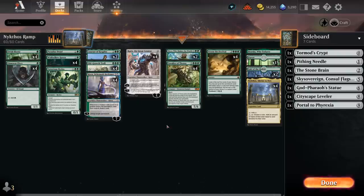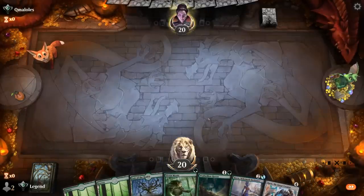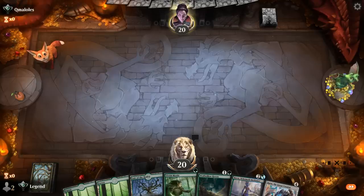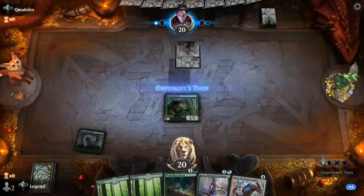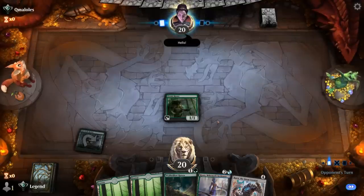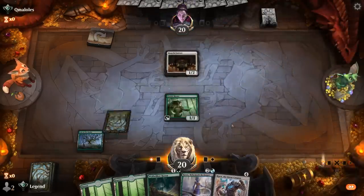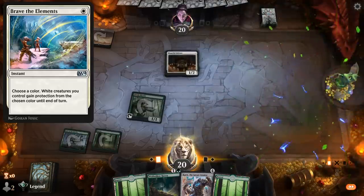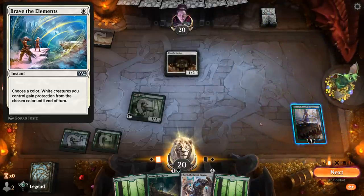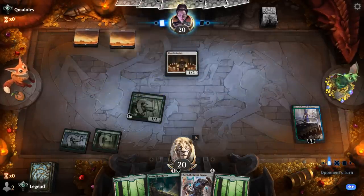We're on the play with a nice hand — missing Nykthos but Mystic into Haven goes well with Kiora, which can untap the enchanted land. Let's see what we're up against — turn one Hopeful Initiate, so white aggro. They've also got Brave the Elements, which can potentially make their team unblockable against a mono green deck. For now, just play Kiora and pass, then next turn we can play Haven and still play Karn afterwards.